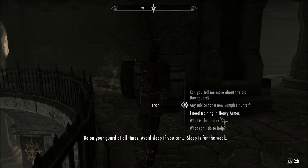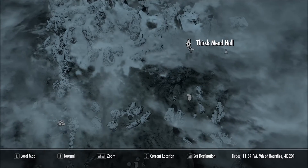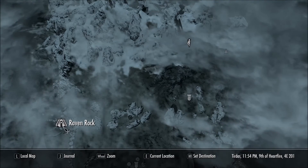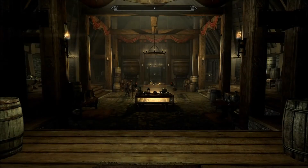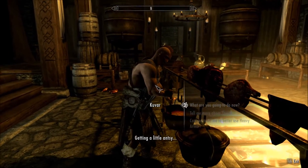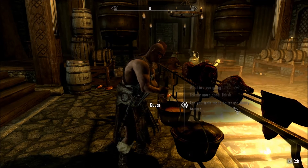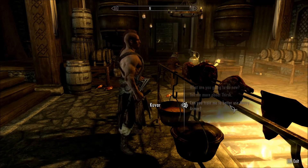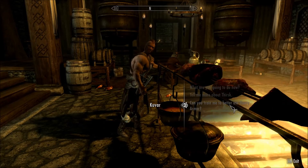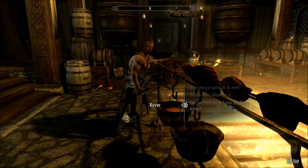Last but not least, we're headed to Thirsk Mead Hall, which is northeast of Raven Rock. In order to come here, you do need the Dragonborn DLC. This is Kuvar — he is a master level heavy armor trainer and he can get you to level 90, but before you can train with him you do need to complete the quest Retaking Thirsk.